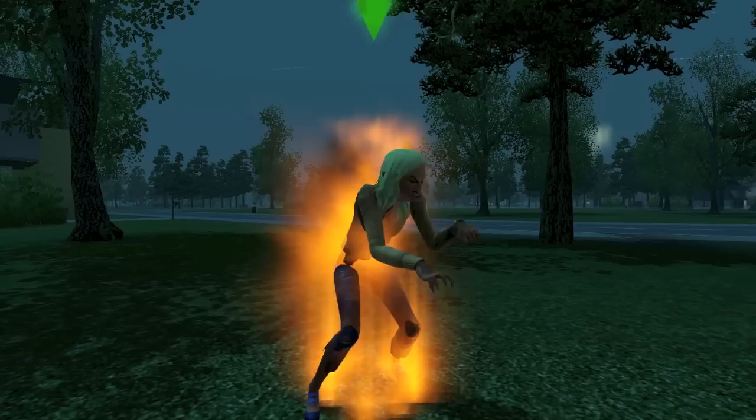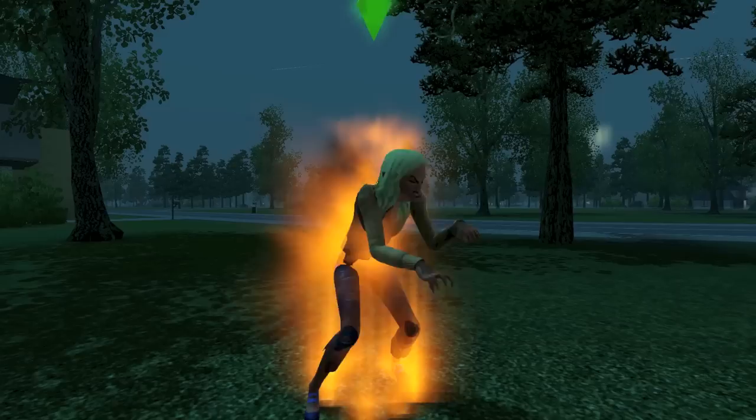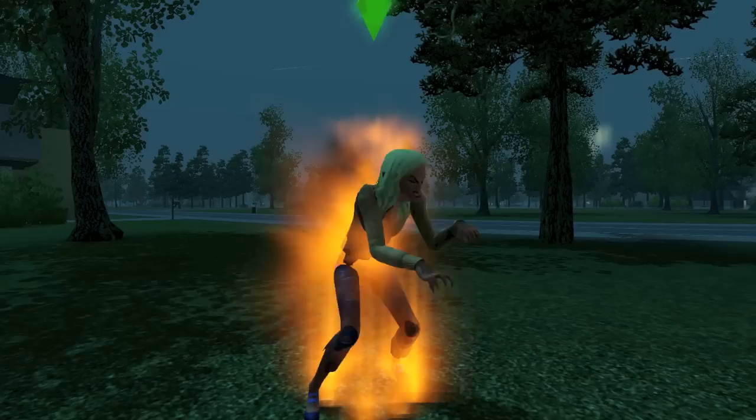During a full moon, werewolf sims transform and zombies invade the town. To protect yourself and your plants, you'll need the Plants vs. Zombies Peashooter that comes with the limited edition. This object will knock out any zombies that find their way onto your home lot.